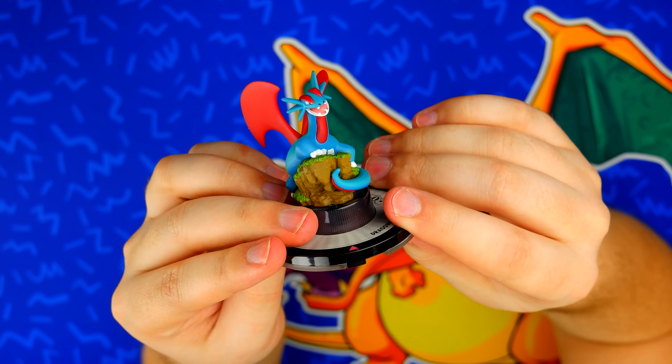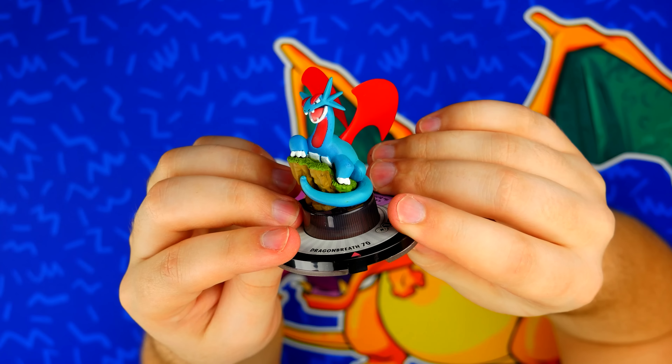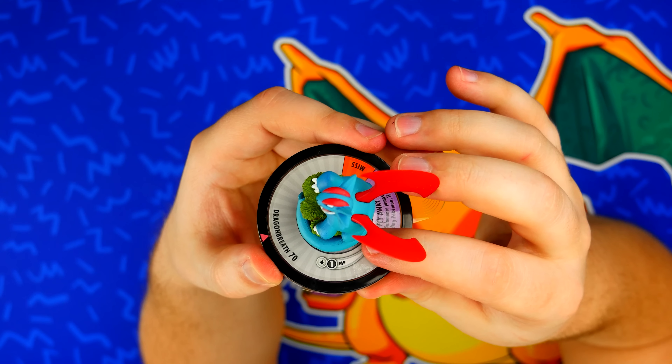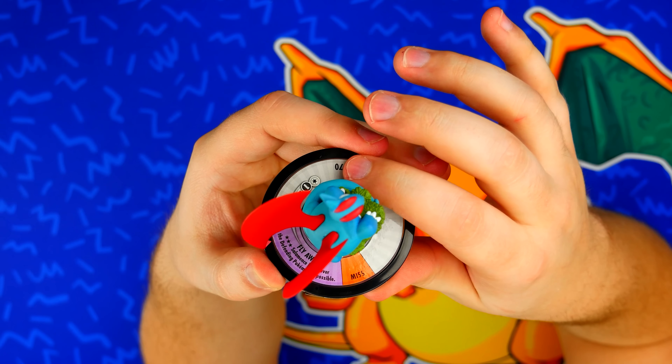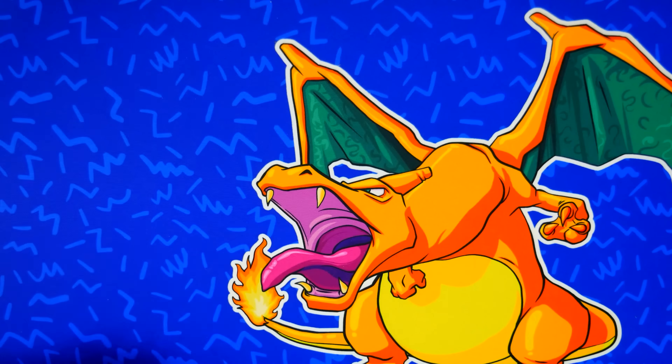We've got Salamence. I actually recognize this pose from Pokemon Duel — I think they used the same exact pose. In Pokemon Duel he only has one move point, but here he actually has two move points. Dragon Breath for 70, a small miss slice, and Fly Away. So this is a very mobile Pokemon out on the field and this one spins quite nicely. There's still a secret figure but we'll wait to reveal both secret figures at the end.